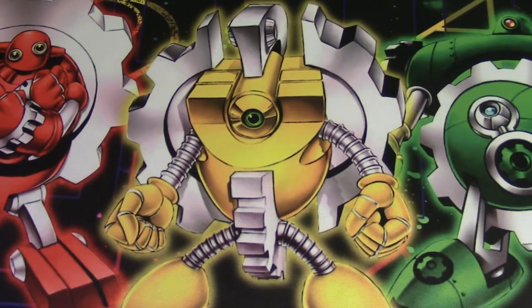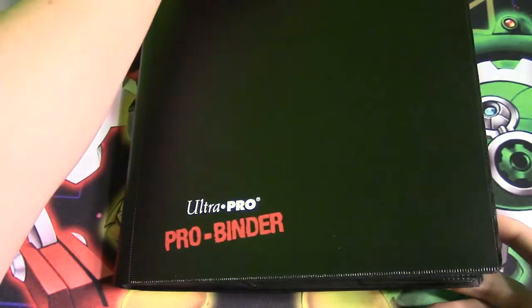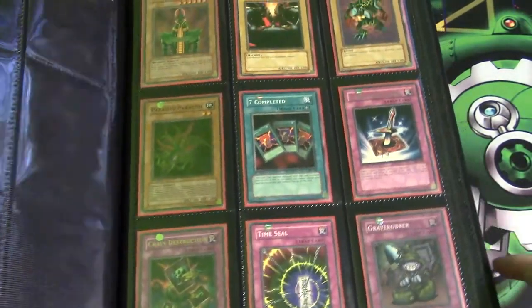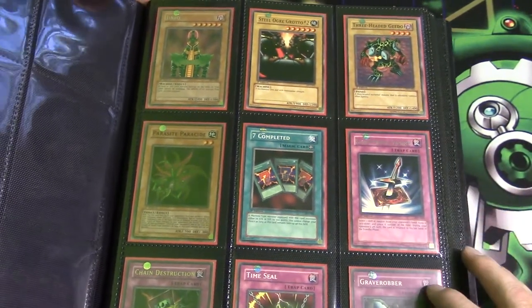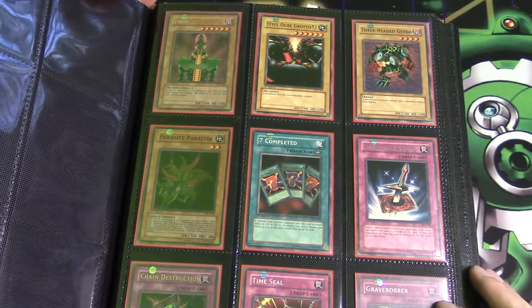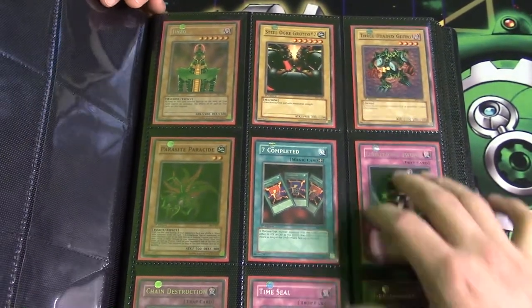What's up my fellow YugiTubers, you know who it is — Traditional YugiOh! Today we're going to be doing Part 3 of our binder review, and for Part 3 we will be reviewing the Feral Servant — first edition, mint condition. I'm serious, mint condition, first edition.